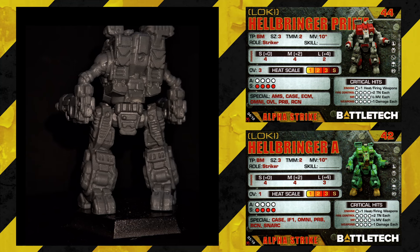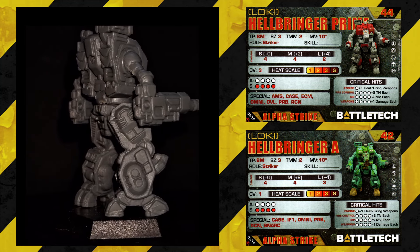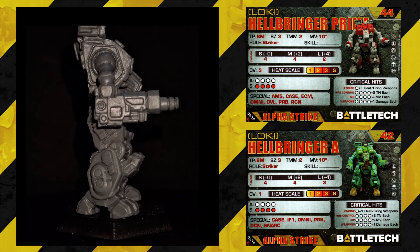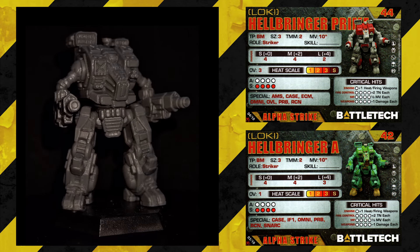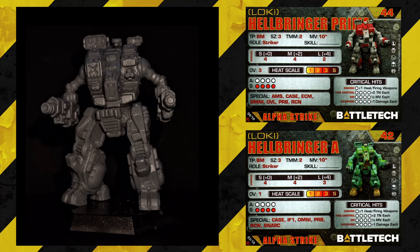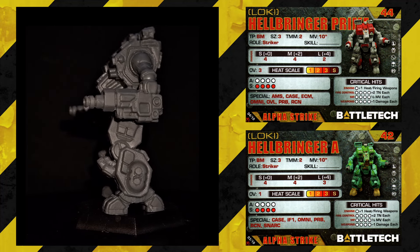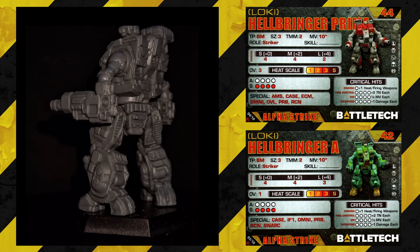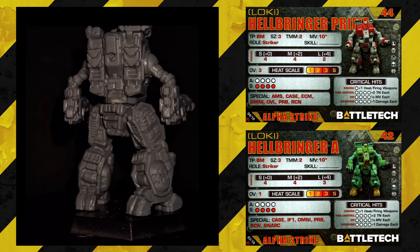Moving on to the Hellbringer Prime card: Size 3, TMM2, movement 10, striker, short 4, medium 4, long 2, overheat 3, 4 armor and 4 structure, from Succession Wars till Dark Age for 44 points. That seems pretty strong — decent amount of firepower, and I'm loving the overheats on these. You can just go all in on a turn and it's not too expensive.